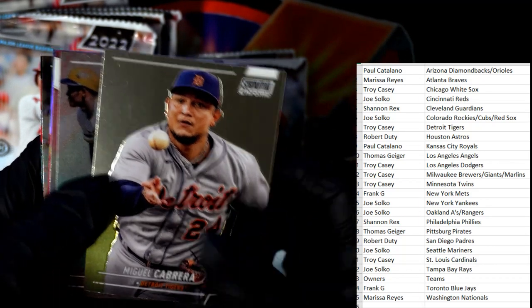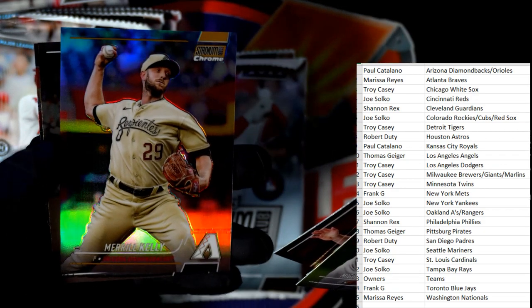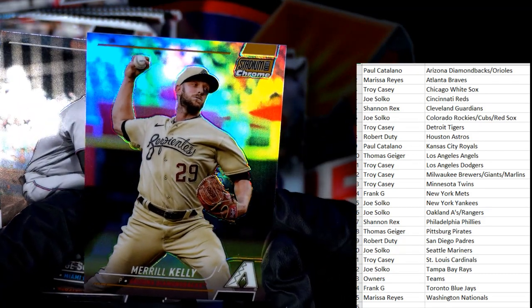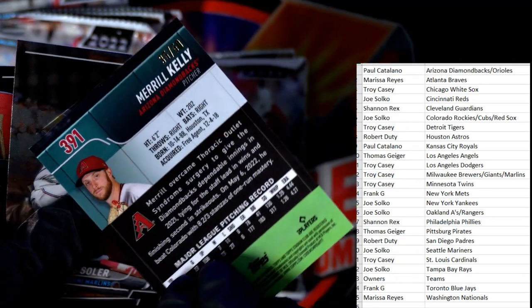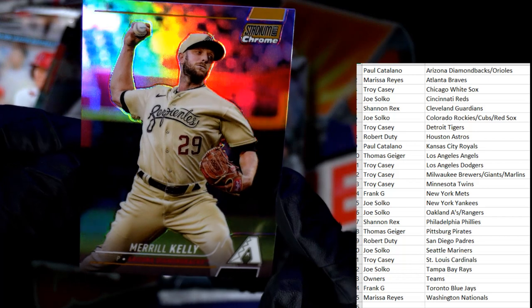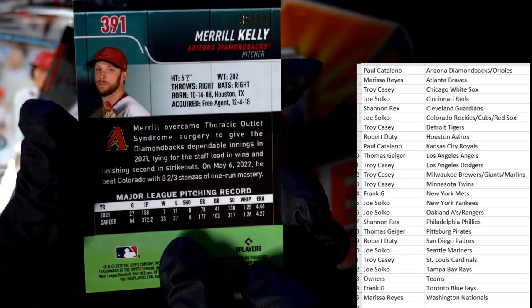Miggy Cabrera, Willie McCovey, Joey Votto - and okay, so here finally we pull a parallel! This is going to be numbered to 50 - Merrill Kelly. It is number 35 of 50 and that's a Diamondbacks card going out to Paul C. So Paul, that's good man - you've got one of the numbered cards in here, 35 of 50!